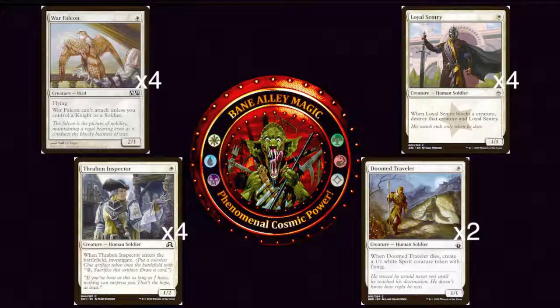Continuing on to the actual Soldiers. We have Loyal Sentry — one white for a 1/1 Human Soldier. When Loyal Sentry blocks a creature, destroy that creature and Loyal Sentry. This happens on the Declaration of Blockers, so it doesn't matter if their creature has First Strike, Trample, Infect, or whatever — the creature is going to be destroyed before any damage happens. Loyal Sentry is just a great removal card on top of being a Soldier, and it's great against Boggles, which is a super broken Pauper deck where you enchant a hexproof creature with a bunch of enchantments and attack with that one creature. With Loyal Sentry, you can block and just kill it no matter what.